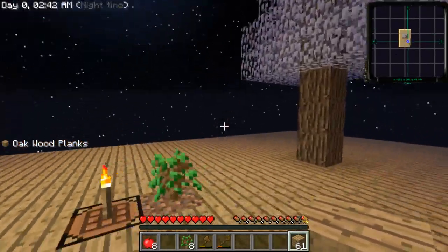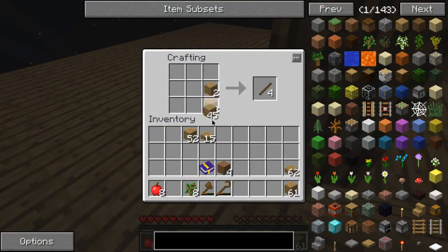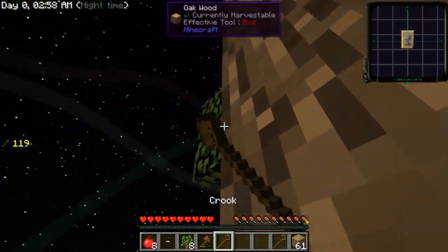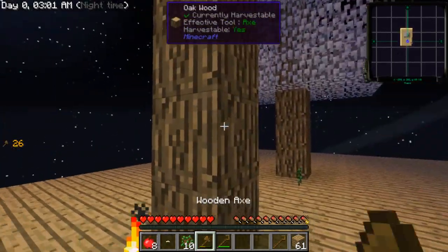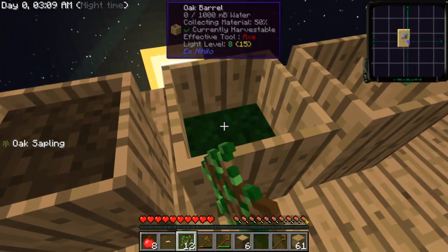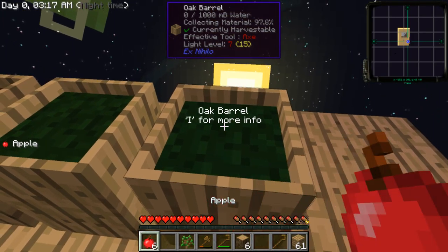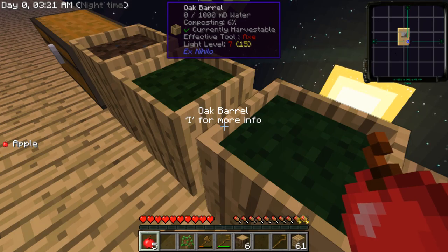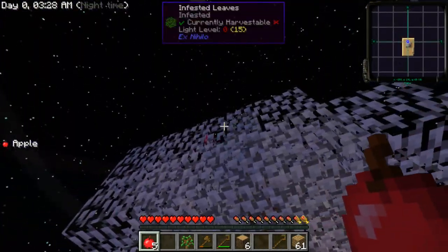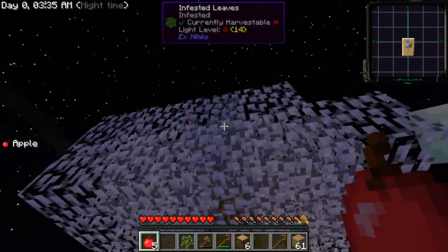I need another crook to infest. Come on, so close. All of these leaves look like they are fully infested — oh, that one's not. How many percent? 58... 59, okay. Work on this a little bit more then.